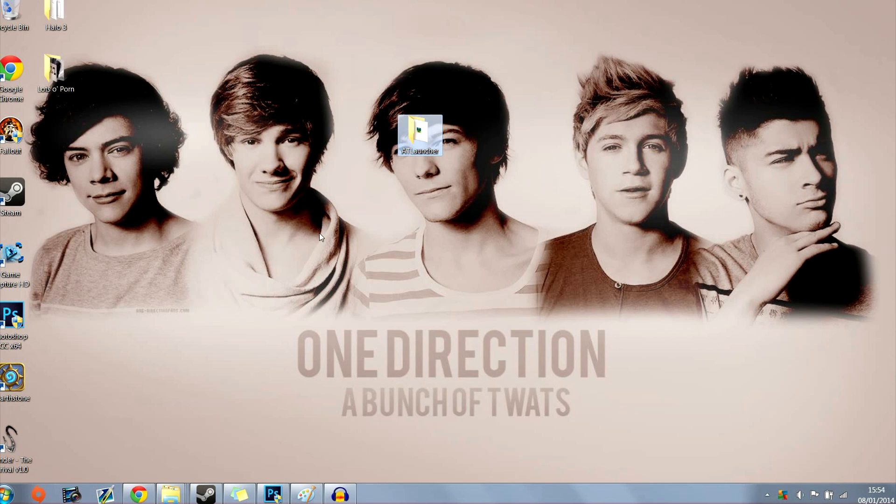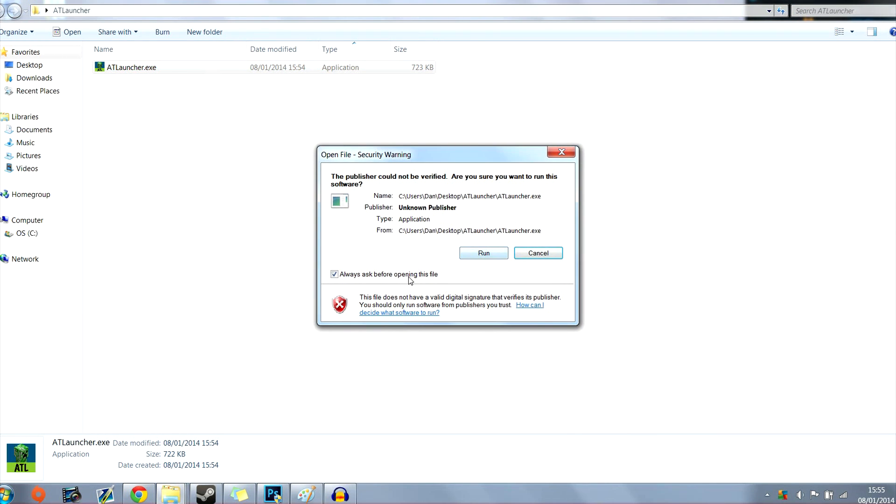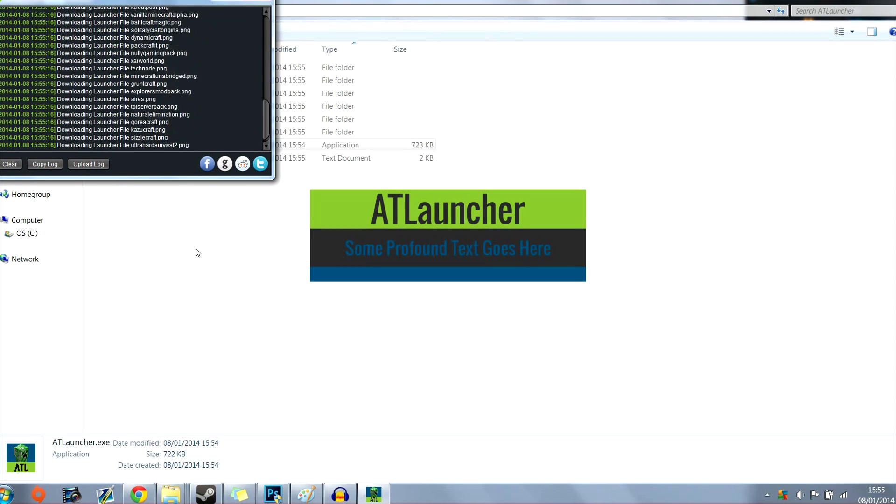If you're using a different browser like Internet Explorer or Firefox, there are different procedures for finding where it downloaded to. This is just downloaded into my downloads folder and I dragged it from there into its own folder. From there you want to open it — I'm going to untick 'always ask before I open it' because it's just a little prompt that comes up and it will stop it from asking me in the future.